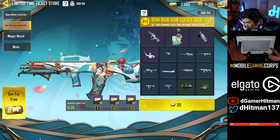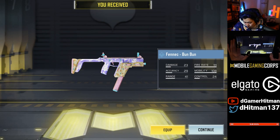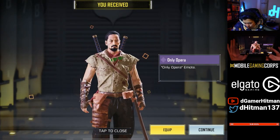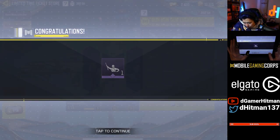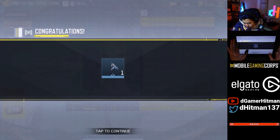We'll do this as well, five times. The price of fighter crates is one CP per pull. I'll definitely try that. Only opera. Let's go. I got this on my free count as well. Come on, let me get an epic real quick.